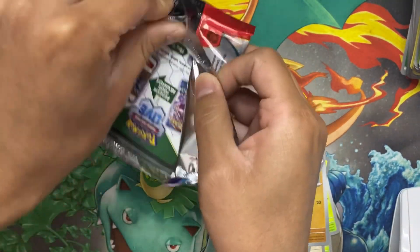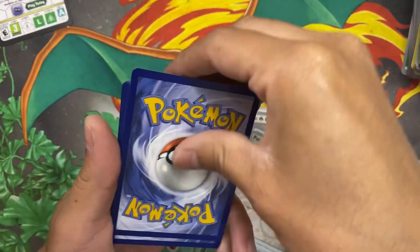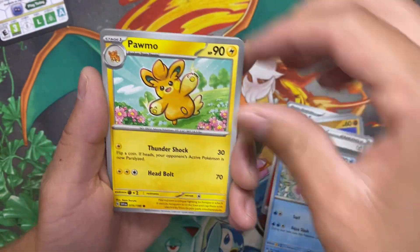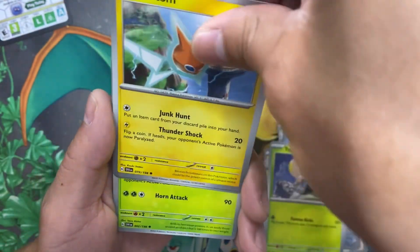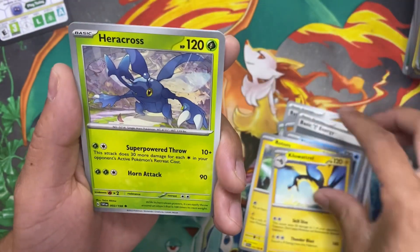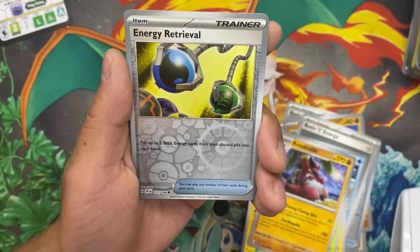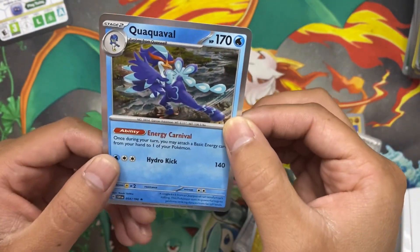This Gyarados pack — I'm going to call it right now — this is going to be a B card or better. Putting it into existence! Let's see what we got: energy, a little Molapamo, we got Toadscool, Rotom — skipped a card there — Kilowattrel. I haven't gotten this card either. We got a Garchomp, Crocodile. Reverse holo Energy Retrieval, reverse holo Pom-Pom, and we got a Quaquaval.